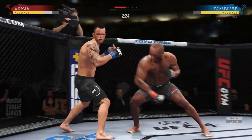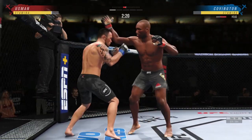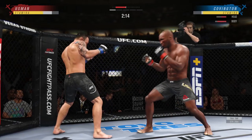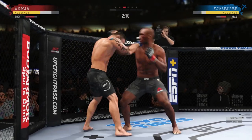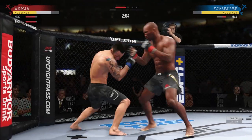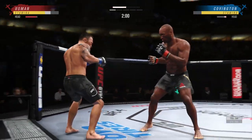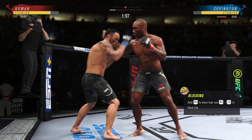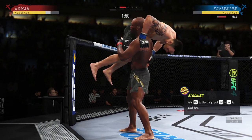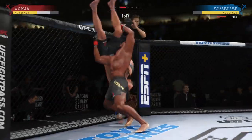Then we have uppercuts, which is the same as standard uppercuts — square and X together, or triangle and circle together. Then we have body knees, which is either L2 and X, or L2 and circle. We have head knees: L1 and X, or L1 and circle. And then we have elbows inside the clinch — which you guys will see me actually drop Covington with at some point in this fight — which is L1, square and X, or L1, triangle and circle, depending on what hand you have in the single collar.